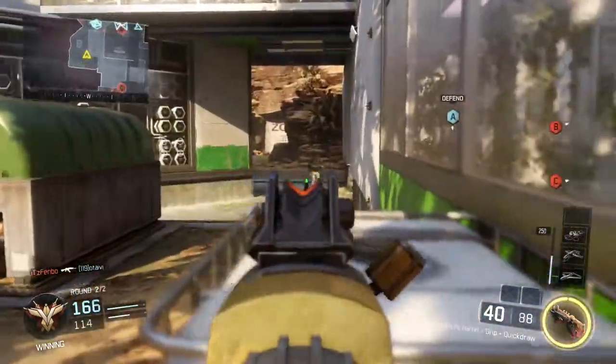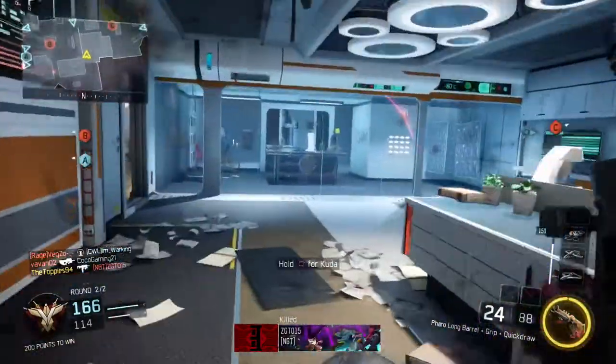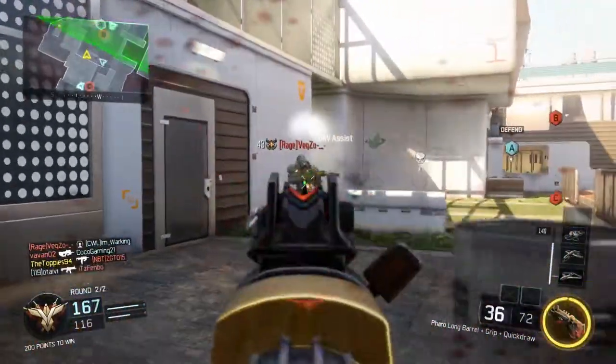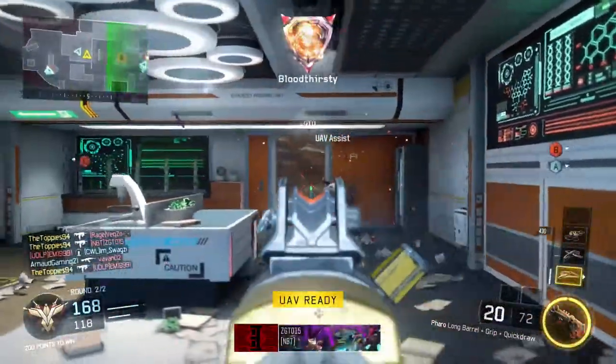For the perks, I've chosen After Burner so you can move around the map a lot quicker because you are playing with an SMG. Even though you don't want to stay too far back because it is a burst fire, you can still get up in the enemy's face and win those gunfights.